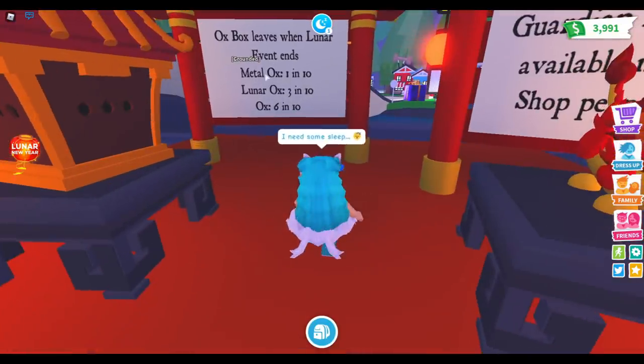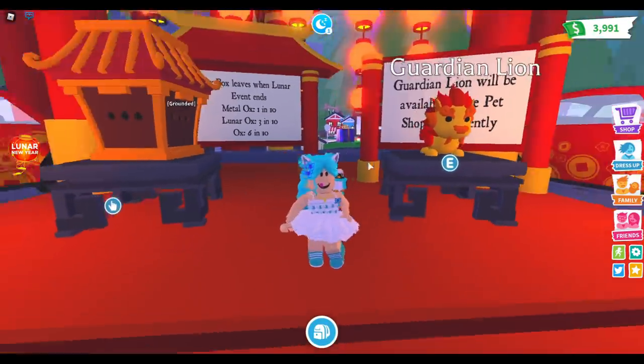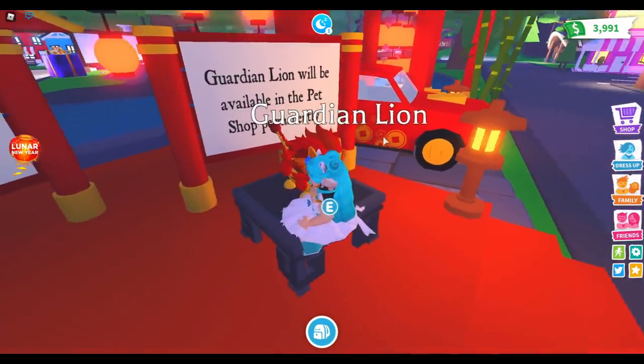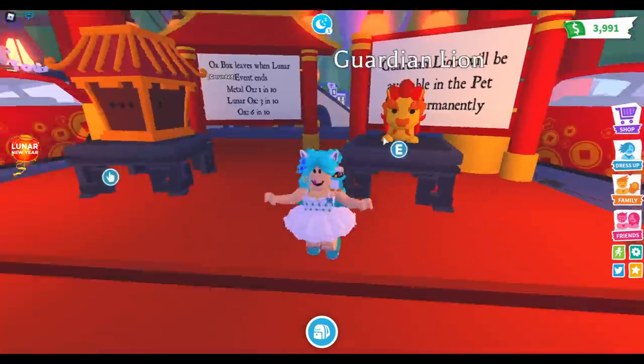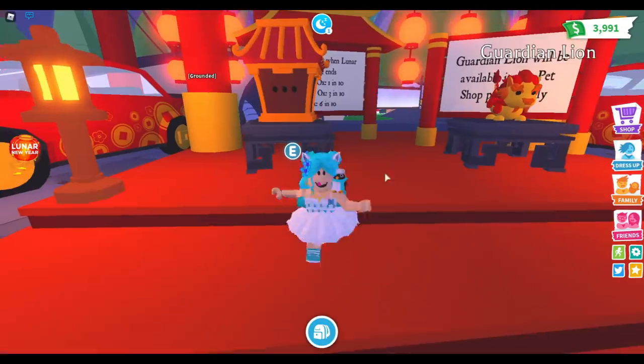Metal box is 1 in 10, Lunar Ox is 3 in 10, and Ox is 6 in 10. I'm gonna buy 10 of these boxes just because I want a chance to get the metal ox. I don't think I'm gonna get it but I'm still gonna try. And we have the beautiful Guardian Lion — he'll be available in the pet shop permanently.